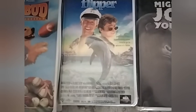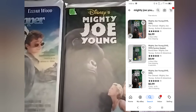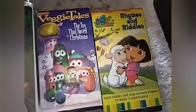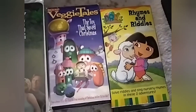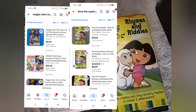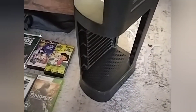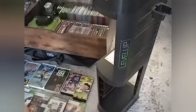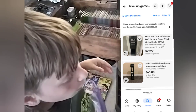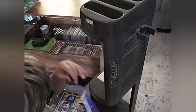Flipper — fifteen cents, eBay seven dollars. Mighty Joe Young — fifteen cents, seven dollars on eBay. Veggie Tales: The Toy That Saved Christmas and Dora the Explorer: Rhymes and Riddles VHS tapes — both fifteen cents. Veggie Tales, seven dollars; Dora, nine dollars on eBay. The Level Up game storage unit — we paid sixteen dollars for it, and the best we could find was forty dollars local pickup, so it'd probably be at least sixty dollars with shipping.